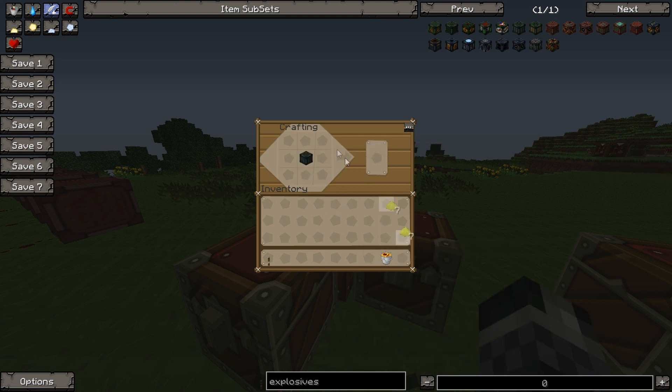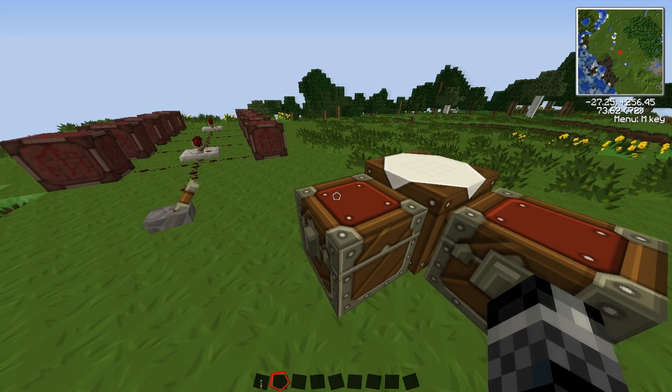I was doing some testing with this one to see if you could use any type of sulfur, because there's two sulfurs in the game. But you can only use the sulfur ID 4157 — the other one doesn't work, it doesn't give you the incendiary explosives. Anyway, it gives you a bucket back, which is really annoying.